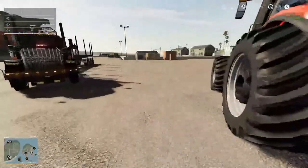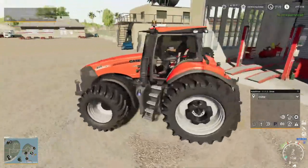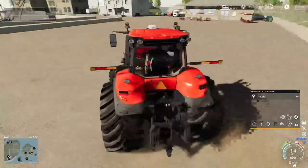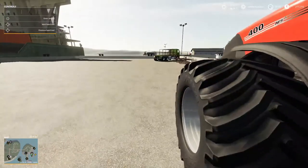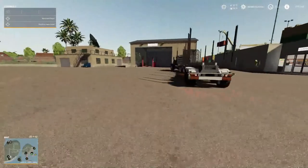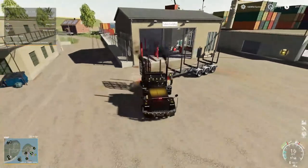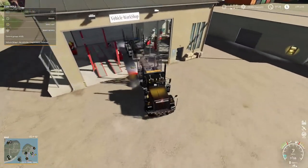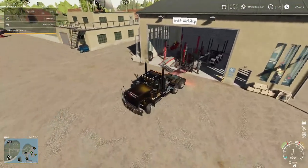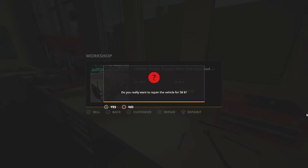We're hooking something to it — it's gonna be green. I'm staying more towards Case IH colors, trying to do something different since I usually go John Deere all the way. We're gonna go back in and sell this trailer too, because we're getting another one. We got $25,178 for that.